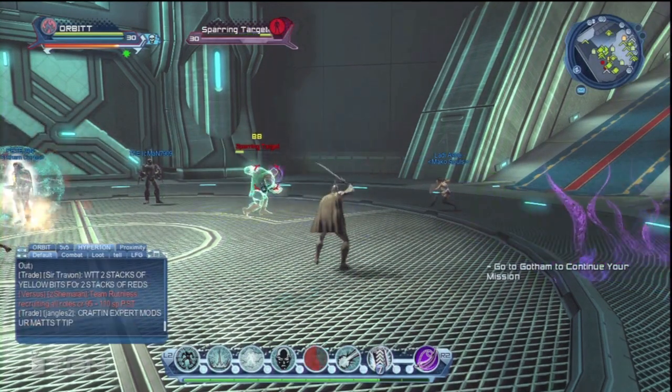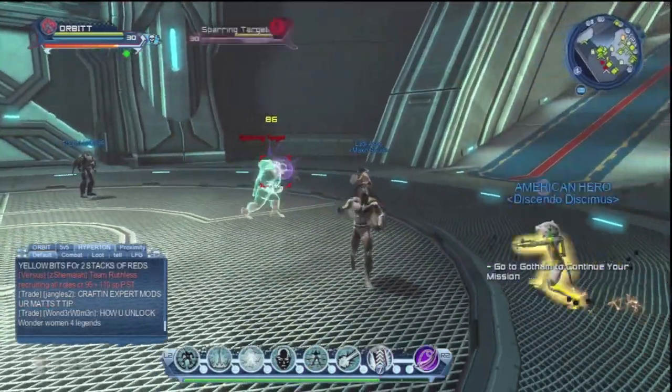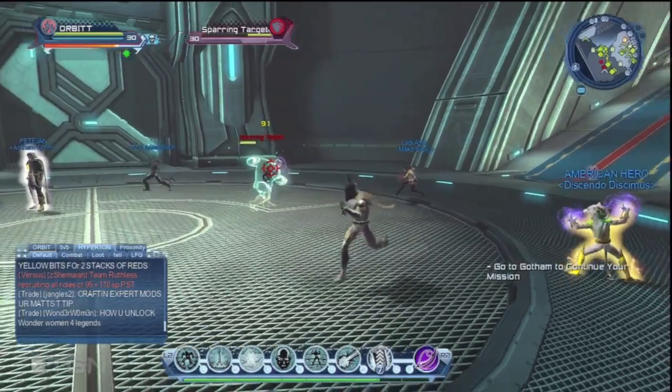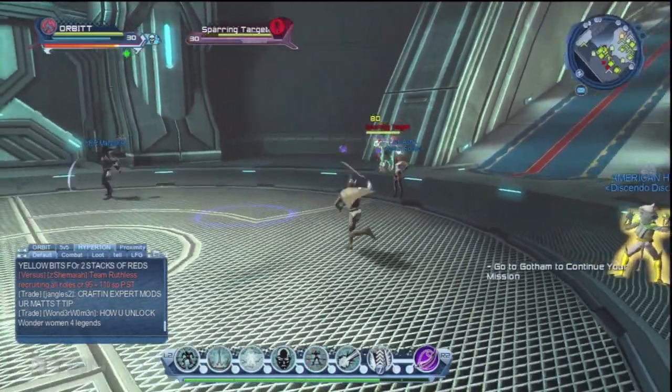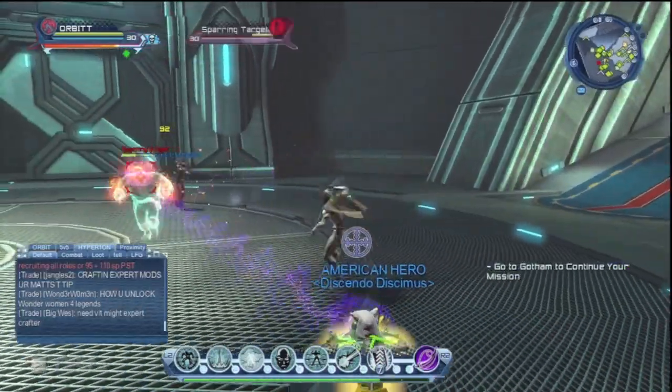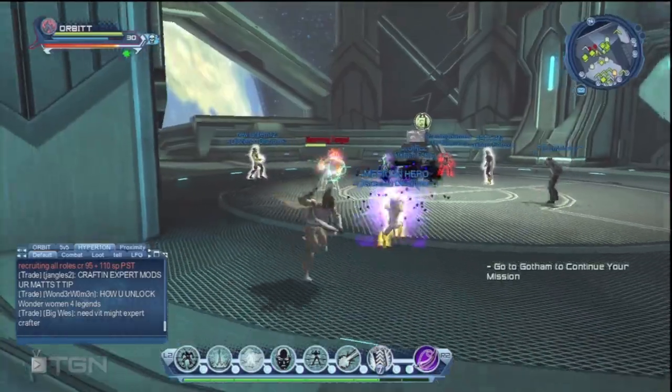Chiro Foam — that will cause a damage over time. It works just like Chiro Field in that if they are electrified and then you do Chiro Foam, it will set them into flames and you'll have two damage over time effects running. And the last one, of course, is your Fontaine Blast which is just a shitload of damage.